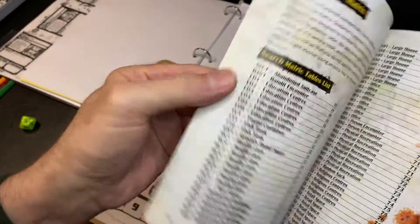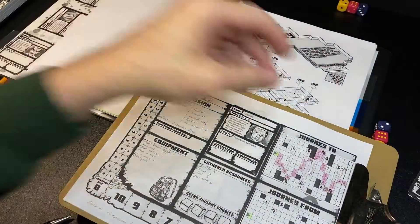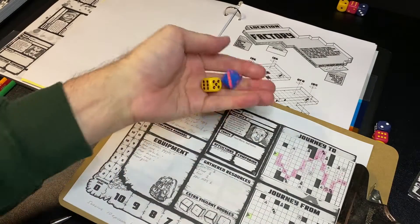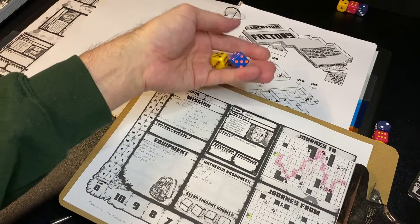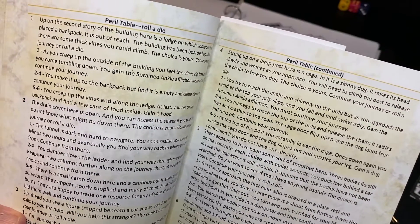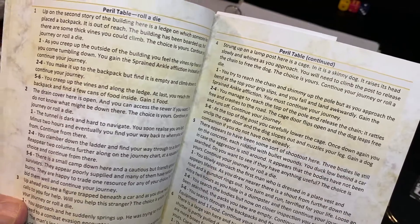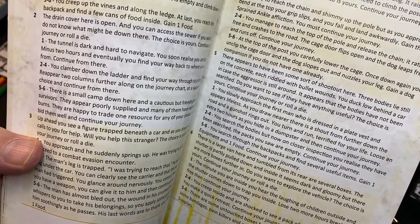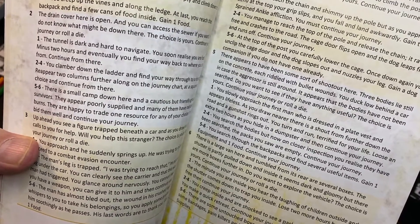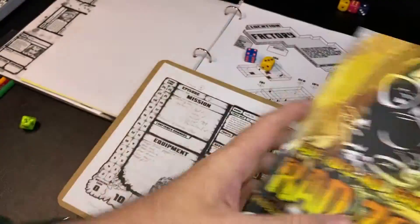As you approach different icons, the closer you are to them when you enter their column, the greater the chance of having that encounter. If you are on the space or next to it, you automatically have that encounter. When you reach a perilous space you look at the peril chart and roll a random die. For example, I rolled a four and three — strung up on a lamp post is a cage with a skinny dog. You need to climb the post to release the chain to free the dog. If you roll a five or six, you could have that dog as a companion.